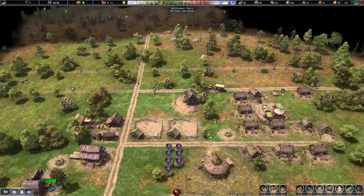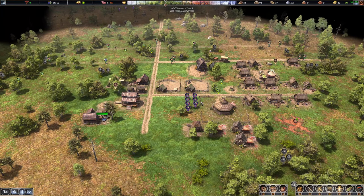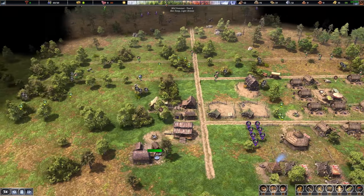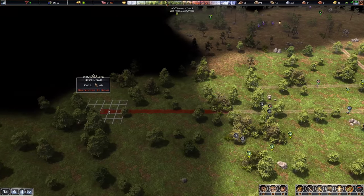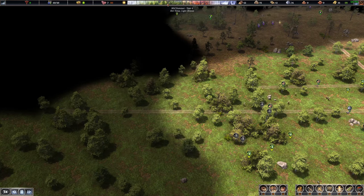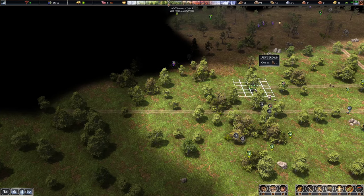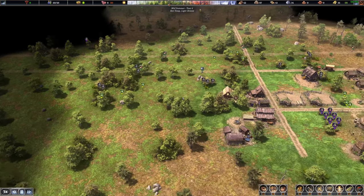We need a tower to protect the marketplace from raiders. We should try to hit about 50 to 60 population and then start mass collecting wood, trying to get the entire basic perimeter defense up so we can just casually expand. Things should be pretty good.